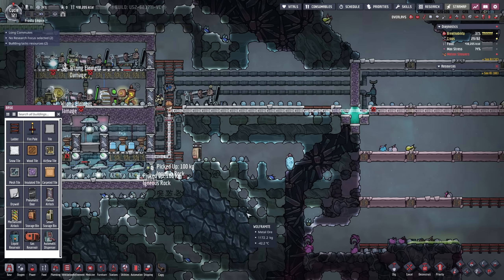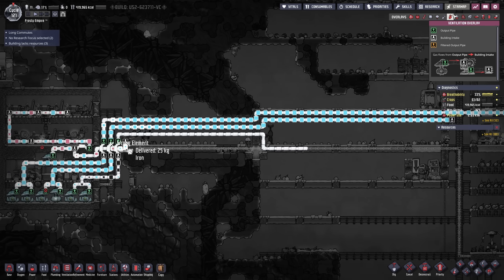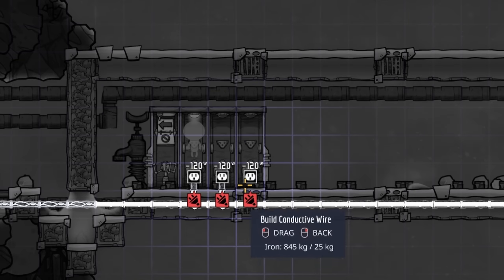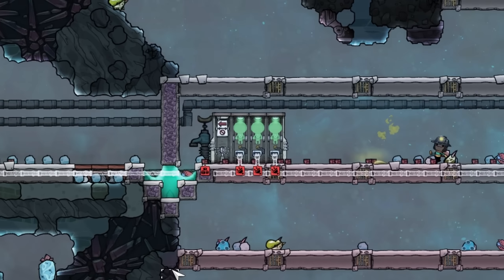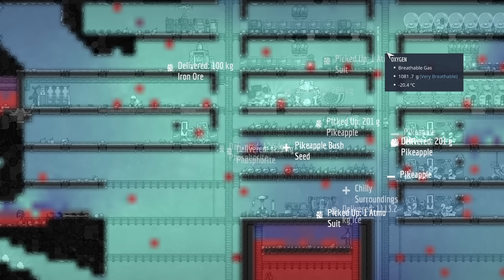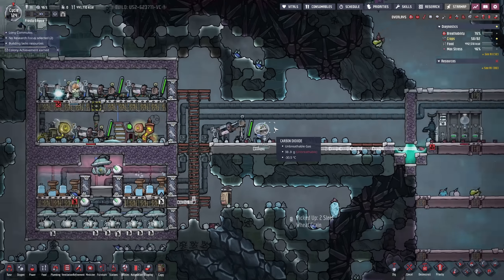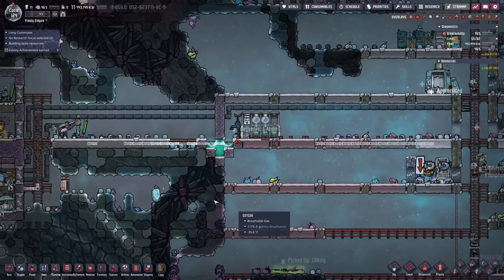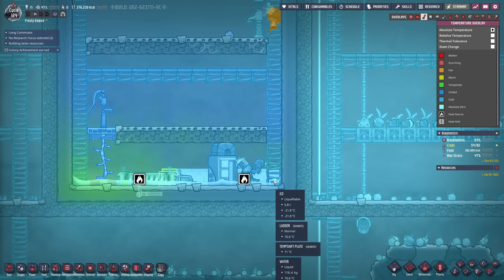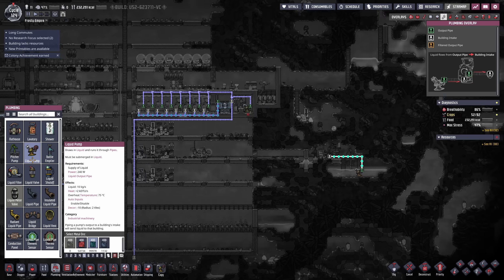Now let's get the atmos suit docks - this is a glorious sight to see. Automation, oxygen levels are slowly coming back. It's getting very warm in here, which means warm oxygen. Atmos suits - connect that to the power grid. Water is running out though, so I'm going to need some temp shift plates. Free power from the hydrogen generator: 800 watts of excess hydrogen.